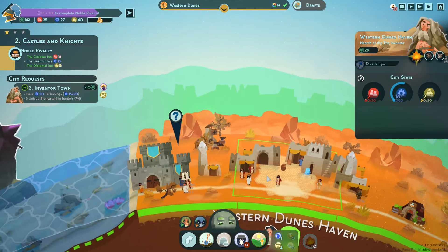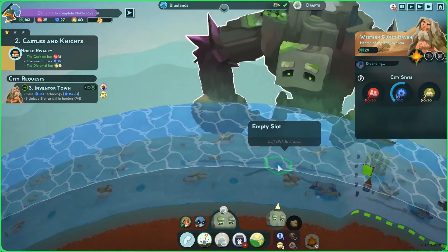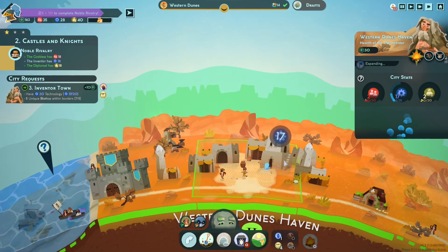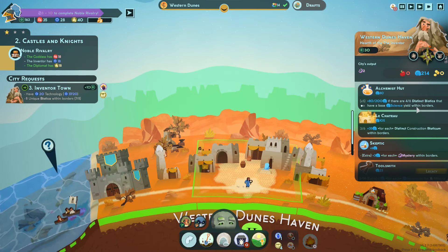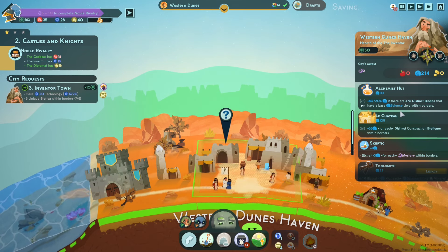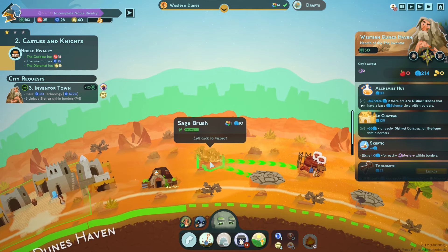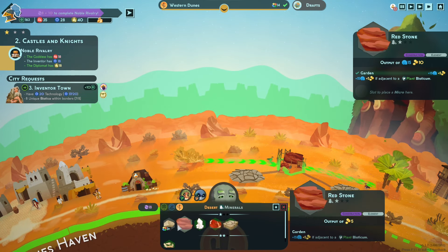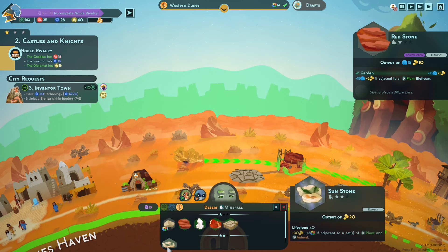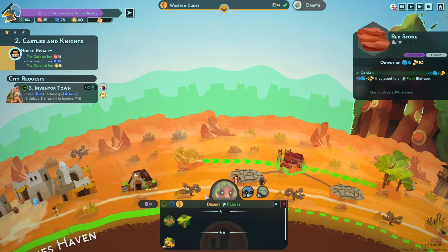How much science does this dude have? Not a ton. Come on, science! I need distinct biotica with a base science yield — I just need one. What gives? What do we have with science? We've got those, but we don't have that. We don't have the little science critters, do we? Nope.